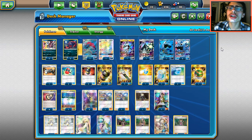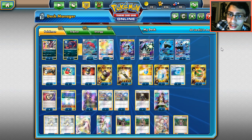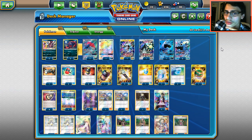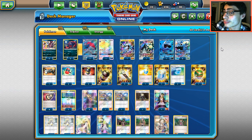Welcome back to a brand new PTCGO video. Today we're looking at Wishiwashi stall in standard. We're going to try and make this work in the meme-ablest way we could, and there are a lot of reasons for certain cards in this deck. I wouldn't call this a perfect list if it even becomes a list.